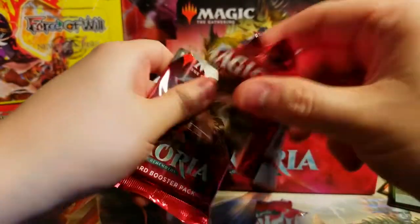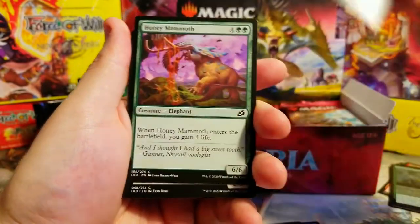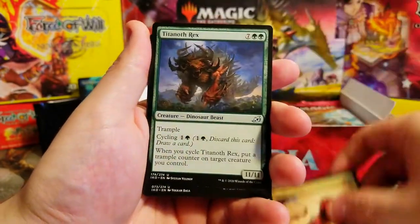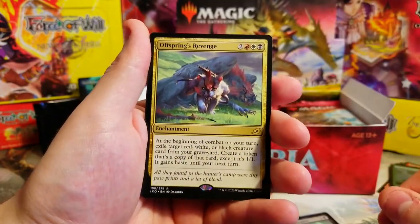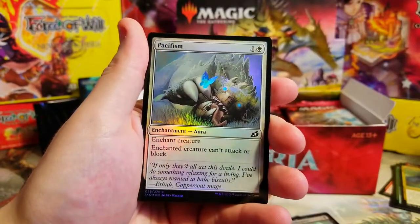I'm gonna try to cruise pretty fast - this might be a longer video if we end up doing the whole box. Usually we split them up, but I'm pretty stoked for Ikoria. I've got another box coming in on Monday and a pre-release kit, so we're gonna have plenty to open. Offspring's Revenge as our rare - cool little tiger cat thing. Behind it, an Aura of Silence foil - look at that foil, it's got a nice shine to it.